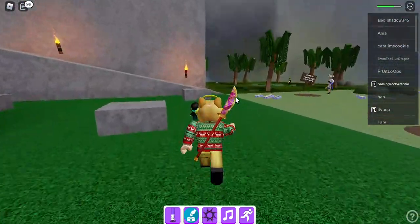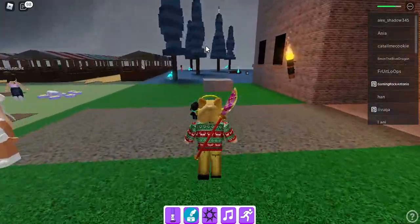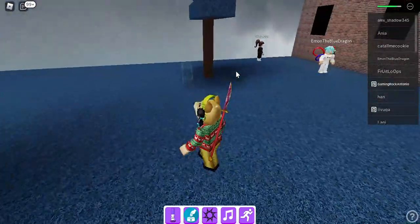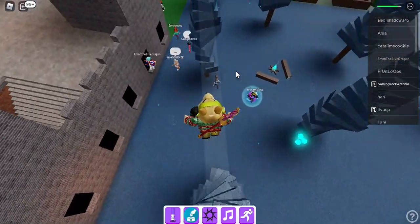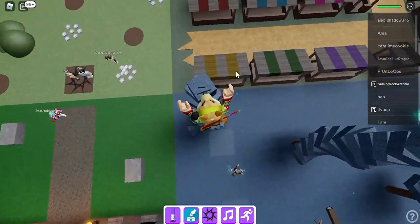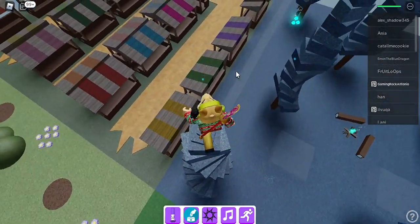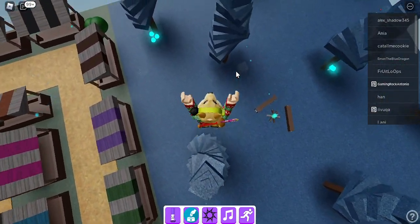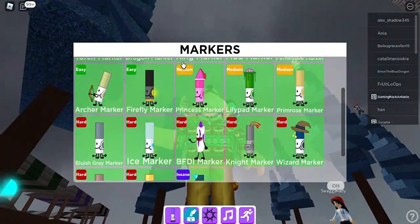Let's get the next one up here. This one requires doing a little parkour — I'm probably not going to complete it, but I'm just going to show you. You're going to see this invisible thing right here, climb up the tree, and basically you've got to look for the invisible platforms. You may fall on the tree — don't worry, just climb back up. You've got to do the small jumps. And there is the bluish gray marker.